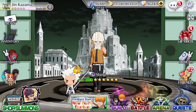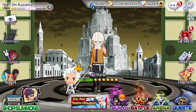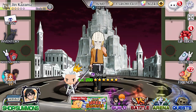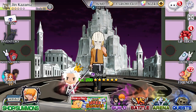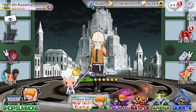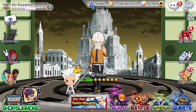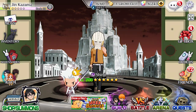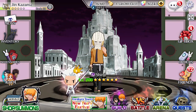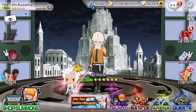Welcome back to another Bleach Brave Souls video. This is another beginner's tip because I've been getting asked: how do you actually get a character to be level 100 but the color is red or orange, and where it says 10/10/10 or 15/15/15 or 20/20/20 on the bottom? How do you actually get there and what do you do to the character to get him to that stage? I already explained that in my full beginner's guide, so I recommend watching that video.